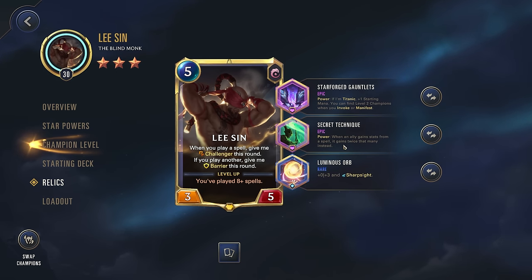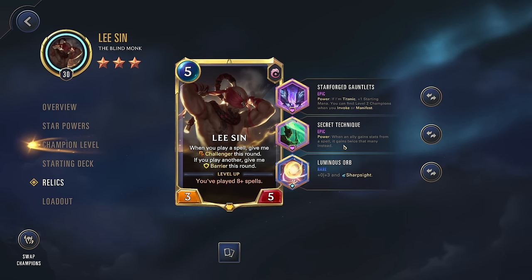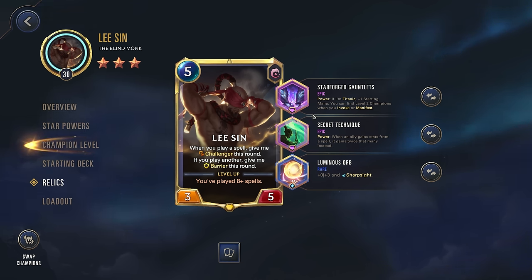Now this won't affect our first star power because that's not a spell, that's just an effect. But as Lee Sin, you do have a decent amount of combat tricks, so this is just going to double the effect of all of those. And the great thing about this build is both of these are powers, so even if Lee Sin isn't on the board, these are still helping you out. So even if we don't draw our champion, we're still having some pretty solid buffs and effects going off.